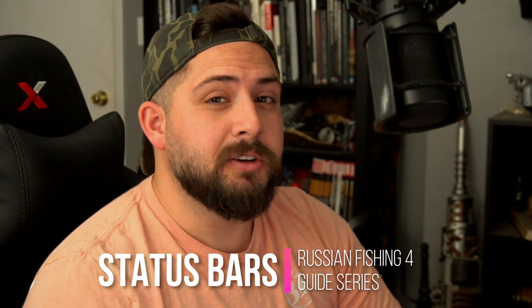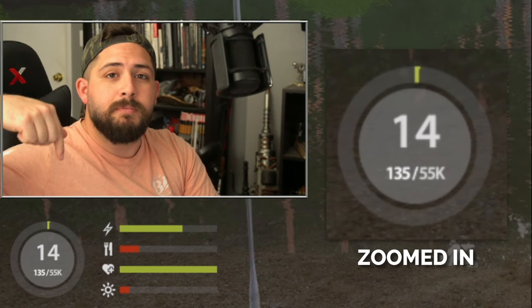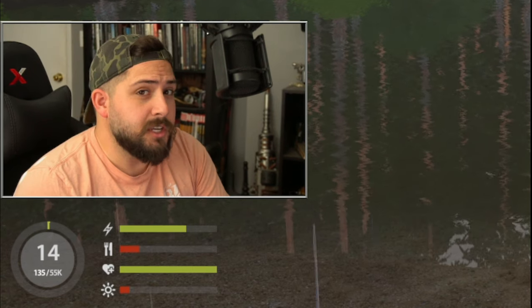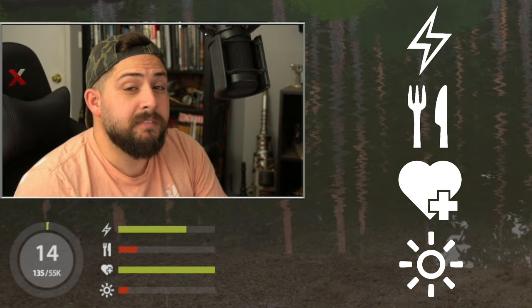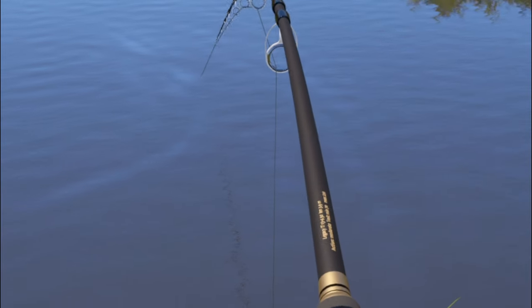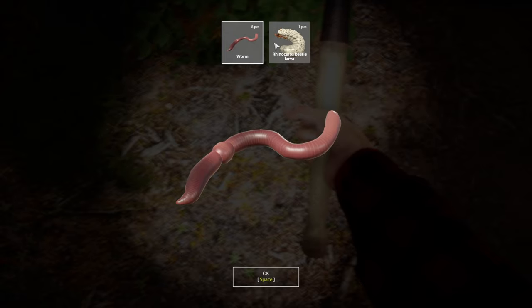Speaking of salmon steaks, let's talk about your character's status bars. As you're playing Russian Fishing 4, your level and experience are shown in the bottom left corner, and just to the side are four status indicator bars showing how your character is feeling: energy, hunger, health, and comfort level. Each affects your character's ability to perform activities and go fishing. Your energy indicator represents your ability to fight fish — the lower your energy, the weaker you'll be fighting a large fish, as well as your ability to craft, dig for worms, or run long distances.